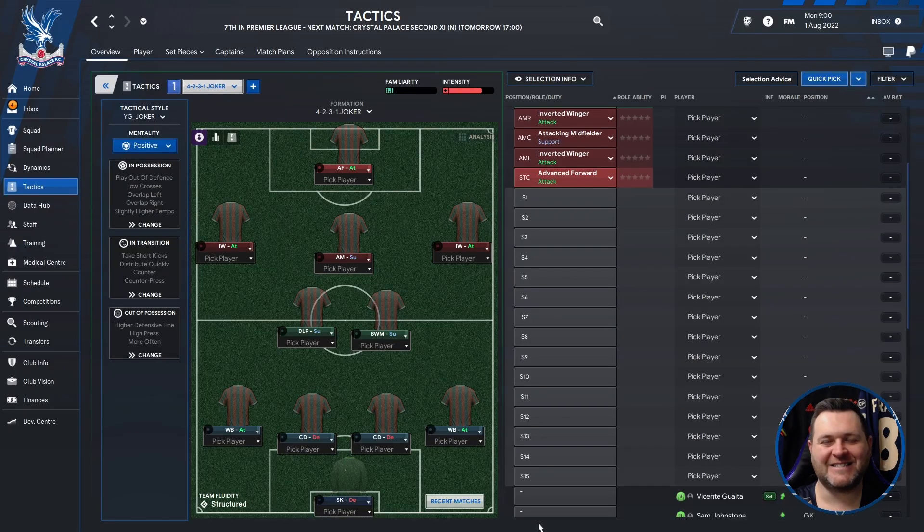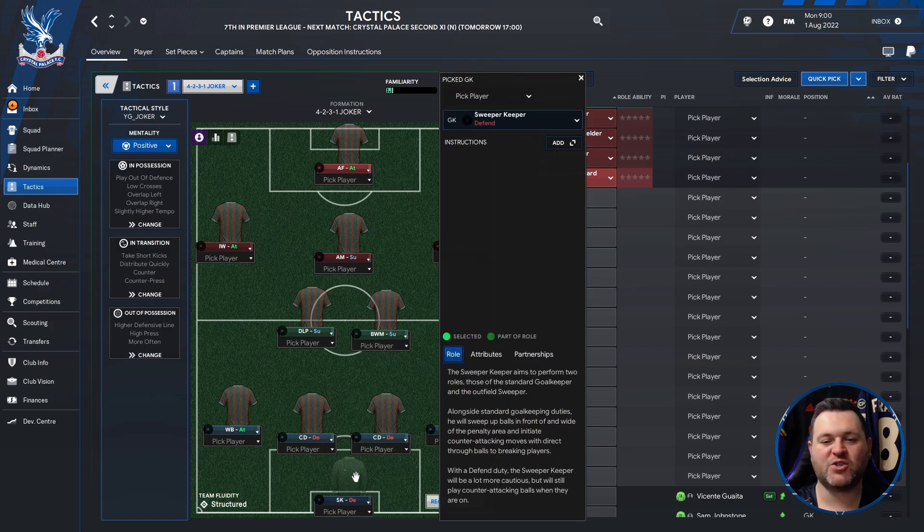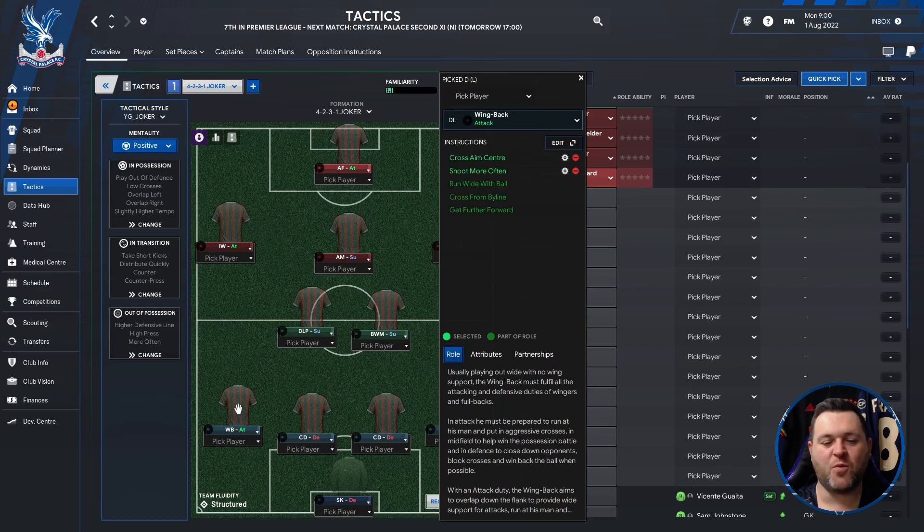The subject of today's tactic testing video is going to be the 4-2-3-1 Joker, set out in a traditional 4-2-3-1 shape. Starting at the back, you're going to have a sweeper keeper set to defend. You've got a wing back on the left hand side set to attack, two central defenders set to defend, and on the right hand side another wing back set to attack.